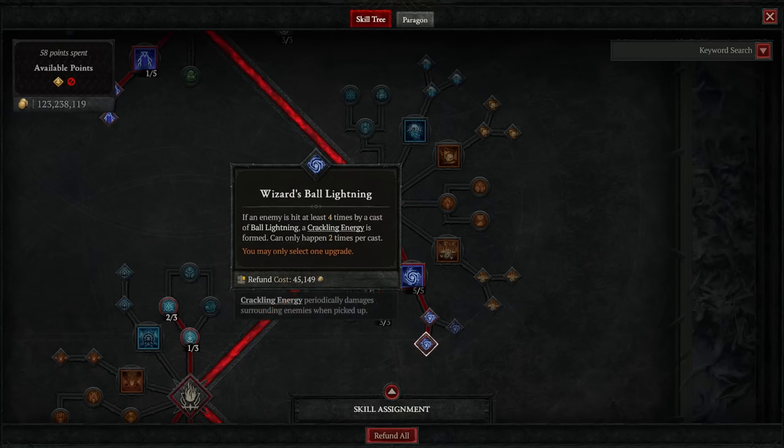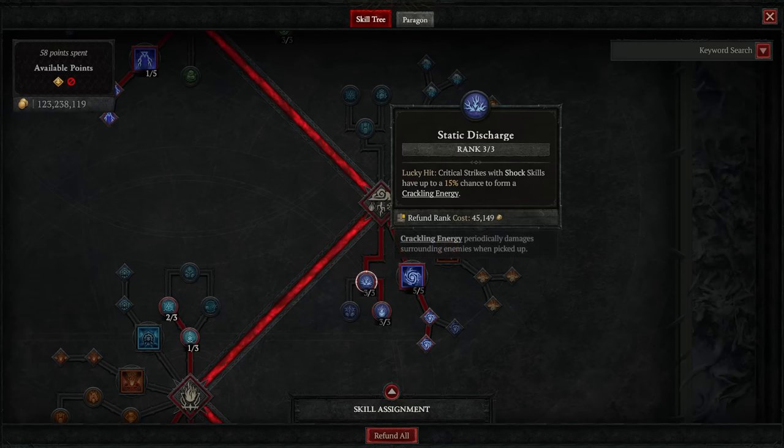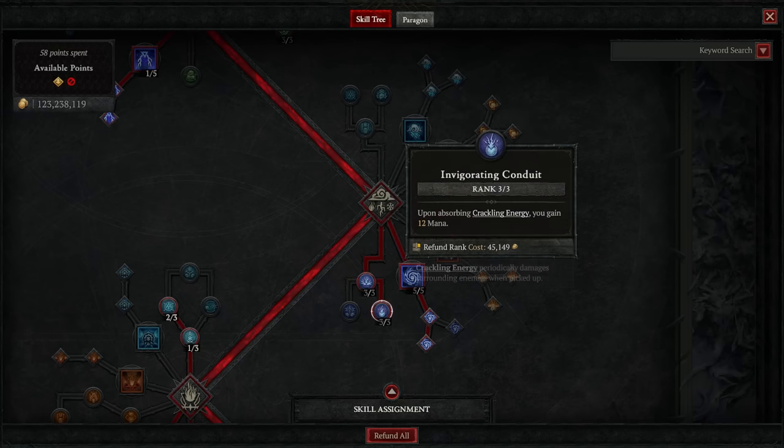In mastery skills we have five points in Ball Lightning, going down to Wizard's Ball Lightning. Along with that we have three points in Static Discharge, so critical strikes with shock skills have up to a 15% chance to form Crackling Energy. This synergizes perfectly with Invigorating Conduit — upon absorbing Crackling Energy you gain 12 mana — which is one important way to manage your mana regeneration.